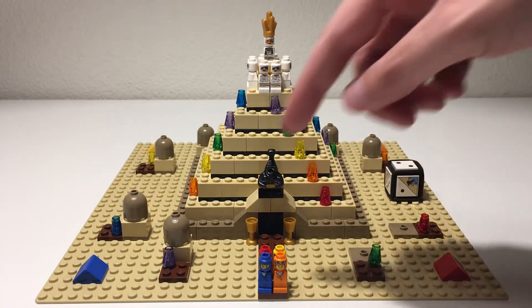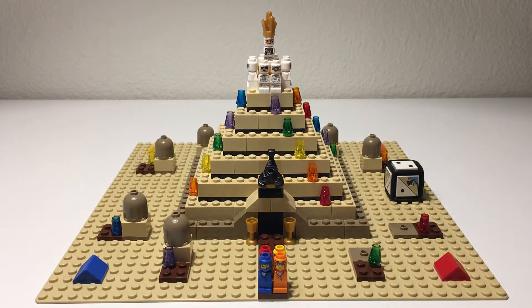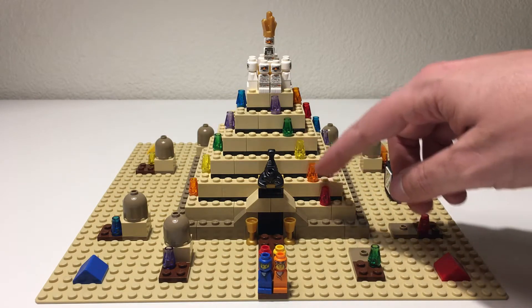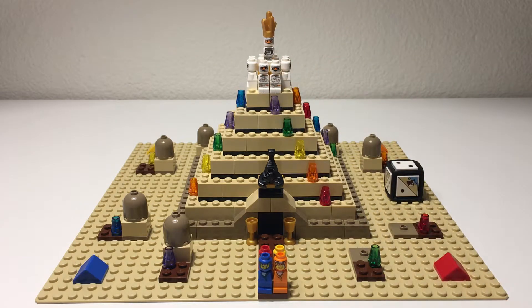To start, you roll the die and move your characters around the brown squares at the base of the pyramid. Once you complete one loop you're able to move up toward the top. As you're moving around the base you collect colored crystals, and having those crystals allows you to move to specific layers of the pyramid later in the game.